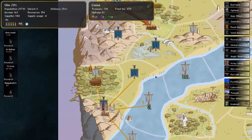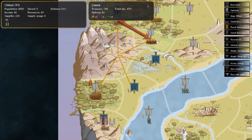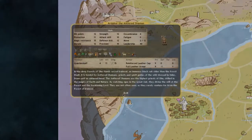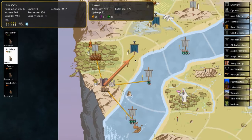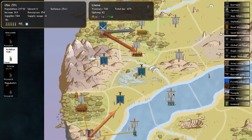I was talking about magic sites before — we need to find them. To find them you need a mage; the higher the magic skill the better. I'll move my android mage into a province and next turn I'll show you how to find magic sites, because we need more gem production.